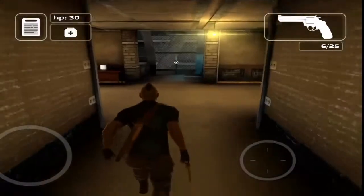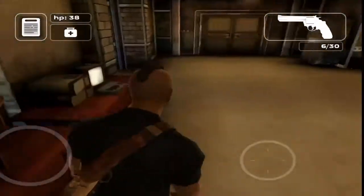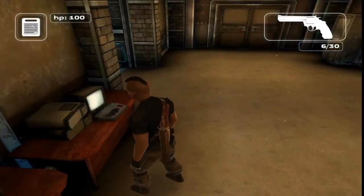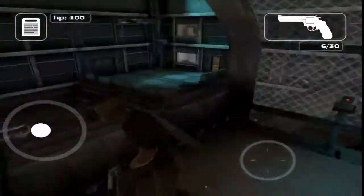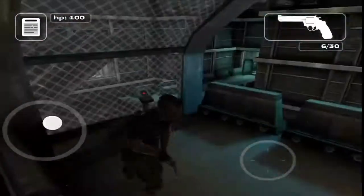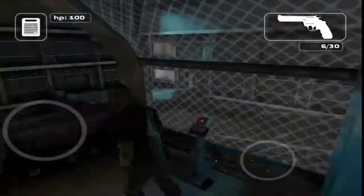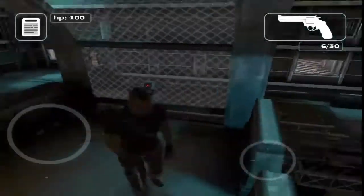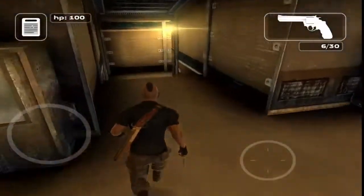All right, let's go upstairs. Hopefully there's no one — is there a health kit around? Got it — 100 health already. Whoa, how am I so stupid? I couldn't find where to go last time. All right, so that's good. Now I could go — I have to go all the way downstairs and check it out.